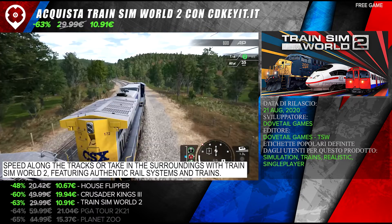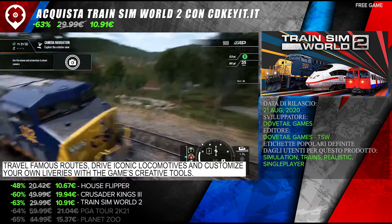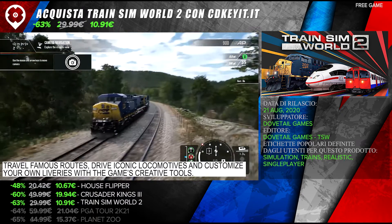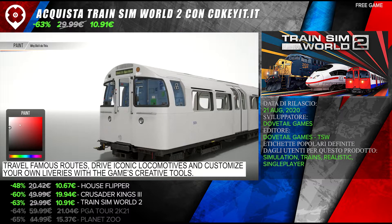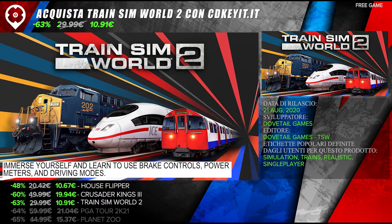Speed along the tracks or take in the surroundings with Train Sim World 2, featuring authentic rail systems and trains. Travel famous routes, drive iconic locomotives, and customize your own liveries with the game's creative tools. Immerse yourself and learn to use brake controls, power meters, and driving modes.